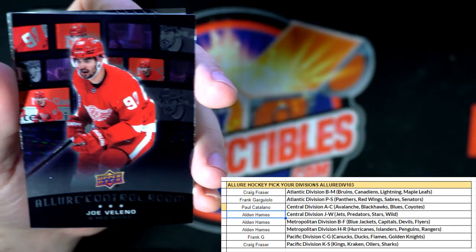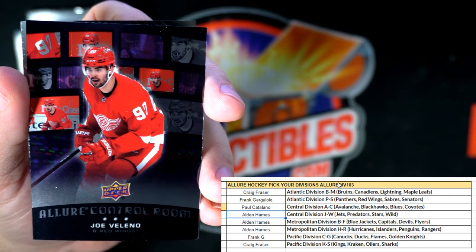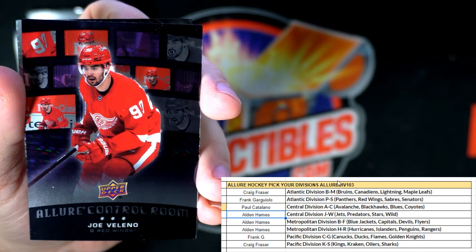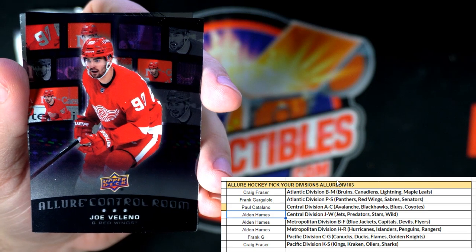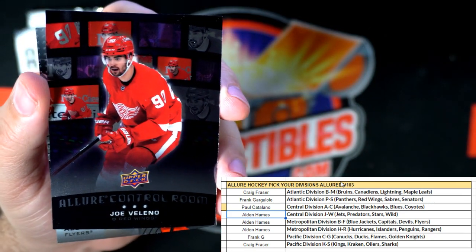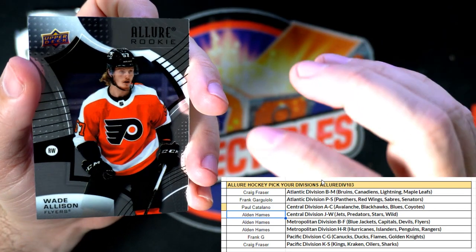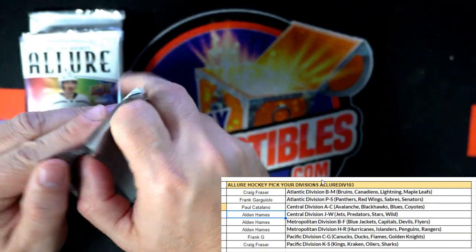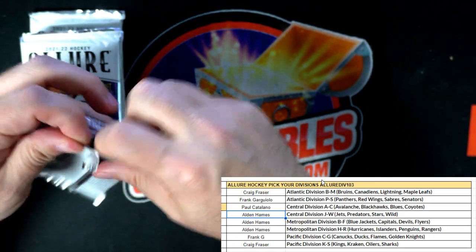We got a Control Room — I think these are one per box. Let me check... one in every nine packs is a Control Room. This is a Red Wings card, going out to Frank G. Then we got a Wade Allison Flyers rookie, and that one is going out to Alden.